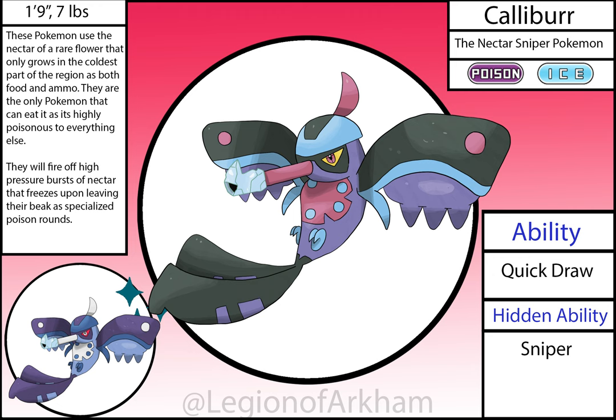Calibur, the Nectar Sniper Pokémon. This was supposed to be in the original version of the region but I could not get it to look right at the time, so I scrapped it until the reboot. I made it a hummingbird so I could turn the beak into a sniper rifle. Despite my lack of fondness for firearms, this Pokémon came out great. The wings are gun handles and the tail feathers are ammo clips, with the feathers coming off the wings supposed to resemble bullets. My favorite thing is the six-shooter gun chamber pattern on the chest — that took me a while to get the perspective right.